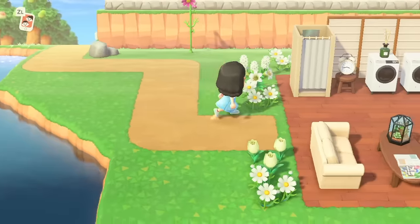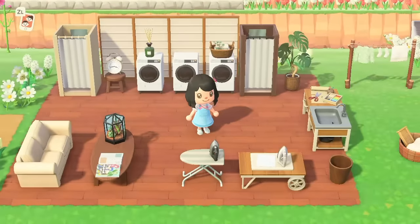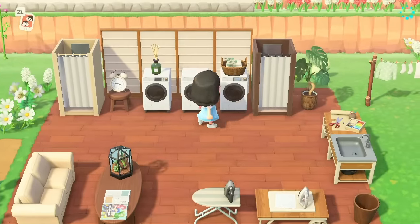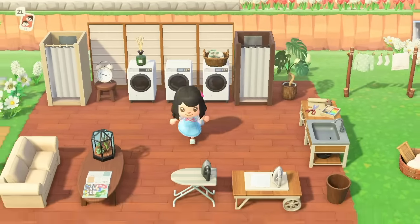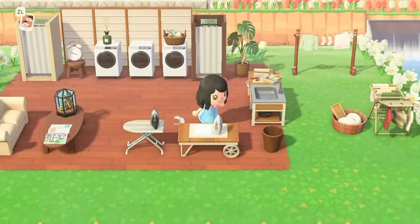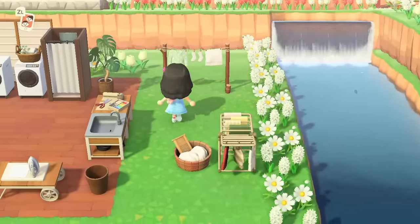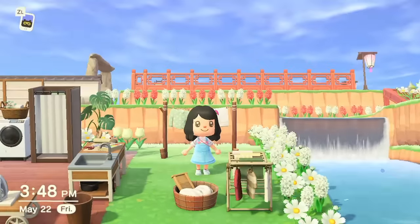The next area is my little outdoor laundry station. I like to think of this as an elevated laundromat — the Moonrise Laundromat has everything covered. We have washers, dryers, a little waiting area, an ironing station, and even a sink with some sewing supplies if needed. And it also has an area to hang dry your clothes.